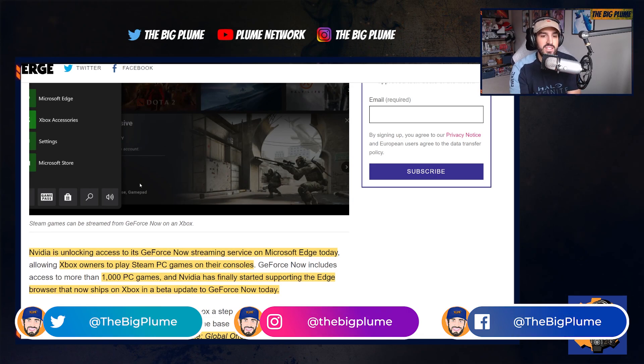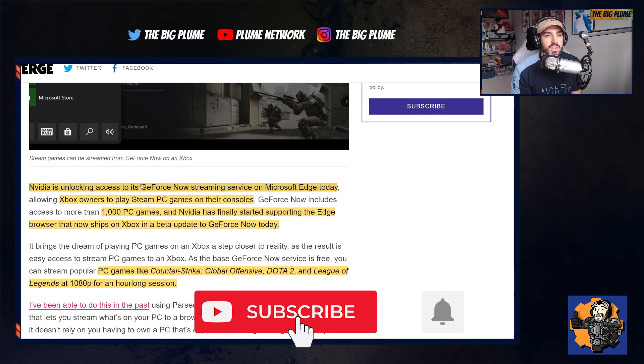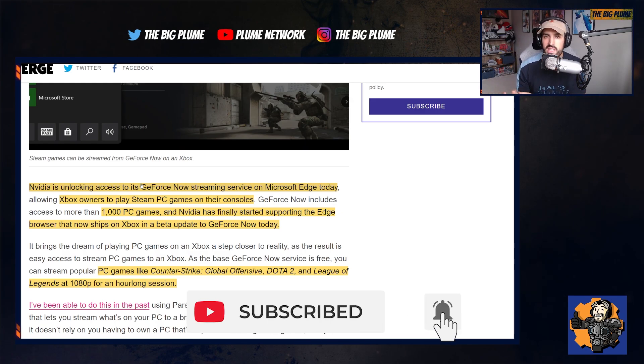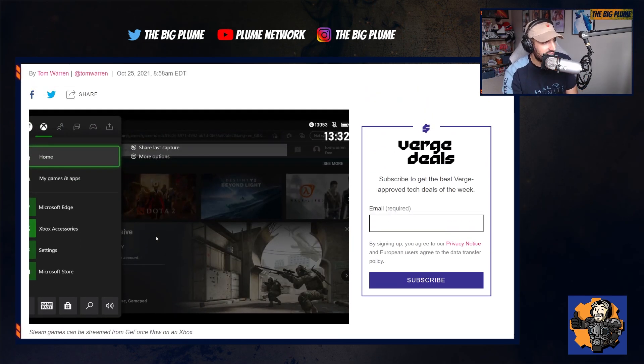NVIDIA is unlocking access to GeForce Now, which is a streaming service that you can stream Steam games and PC games on any device that supports GeForce Now. There's access to more than 1,000 PC games, and this is now going to be available through your Microsoft Edge browser within your Xbox Series X and S.